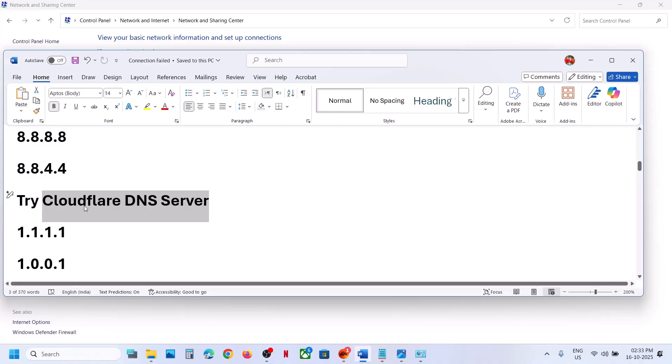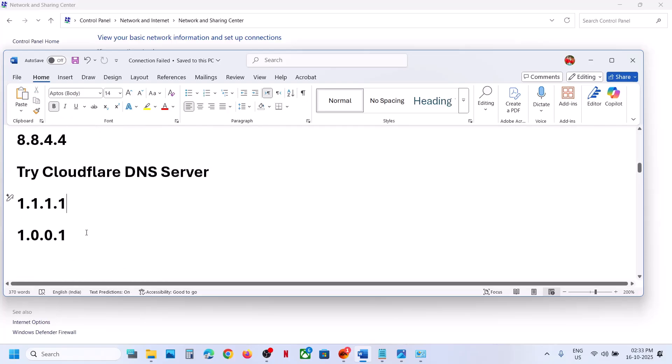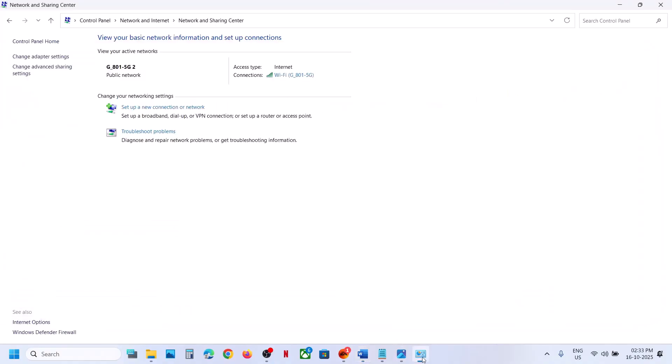Using the Cloudflare DNS has worked for many players. Also, you can install the Cloudflare app, toggle it on, and then relaunch the game — this has also worked for many players.